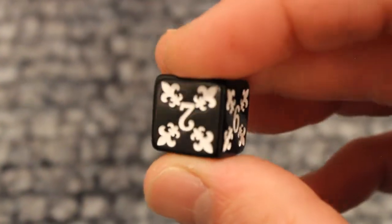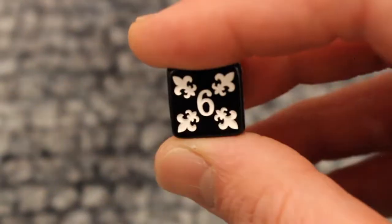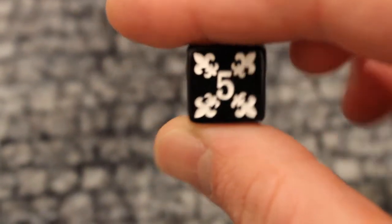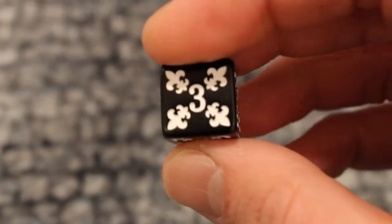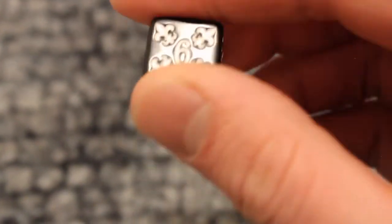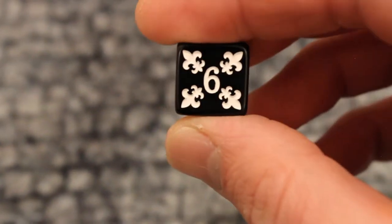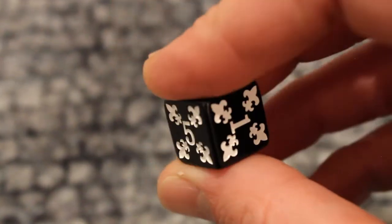The second dice I want to share with you is the black and white one. This one is influenced by outer space and colors I saw in different war games that I thought would represent sci-fi and alternative fantasy, instead of just the French colors. So I have the option in the Kickstarter to pledge for a white and black one, if that's what you prefer.